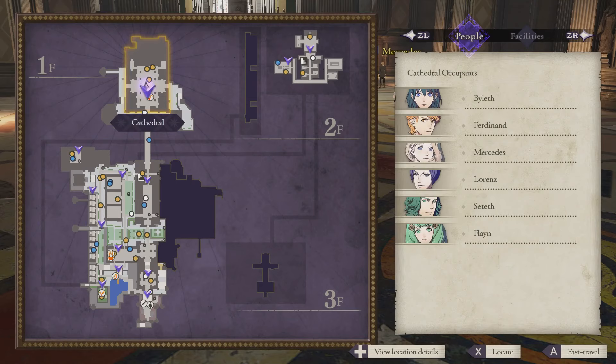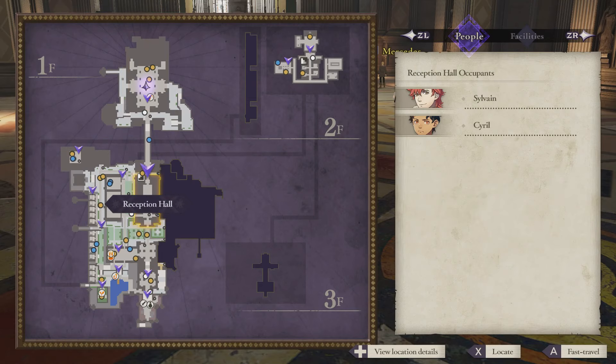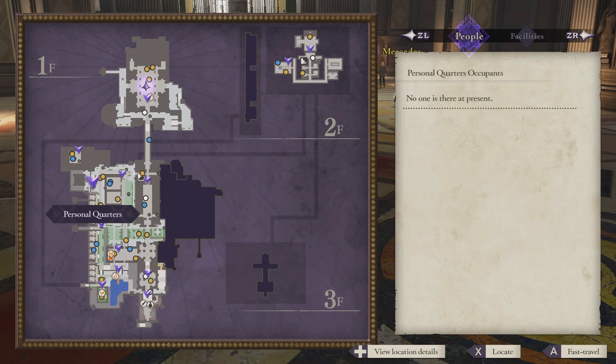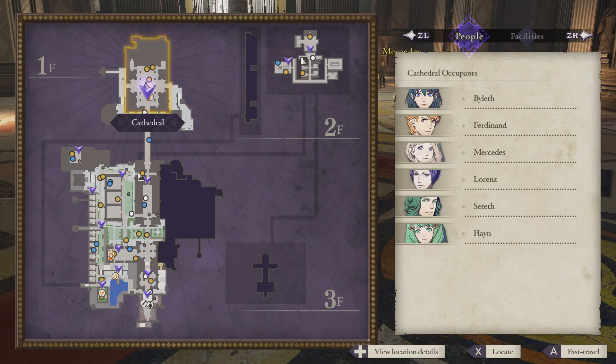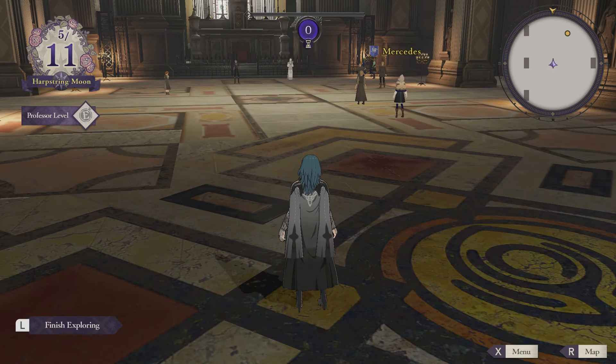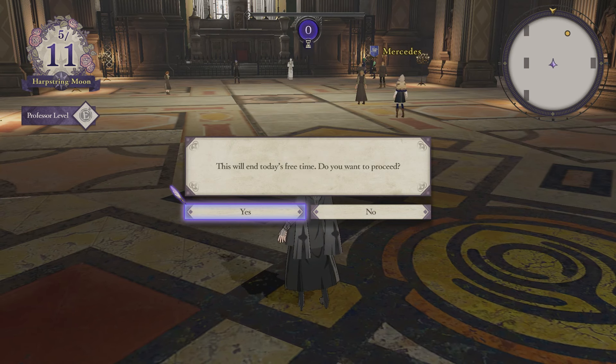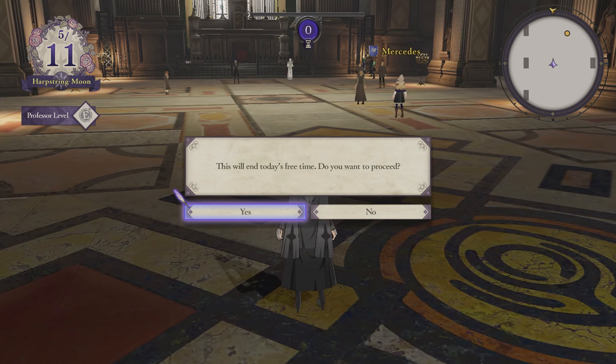After all that, I'm looking through the map here and I don't see any more chat bubbles or anything to continue exploring. We don't have any more activity points, so I think it's safe to finish exploring and see what the next day brings us. Let's do just that. This will end today's free time — do you want to proceed? Yes.